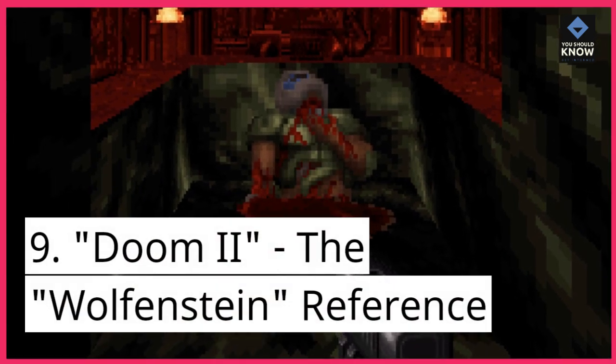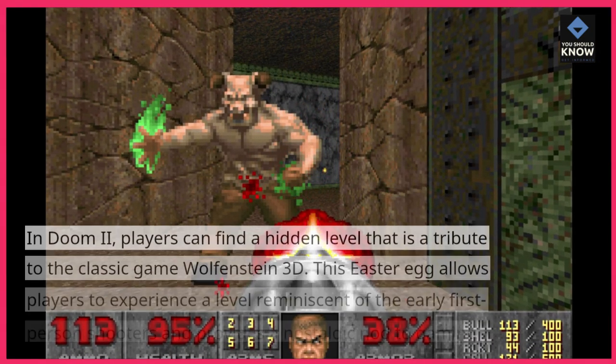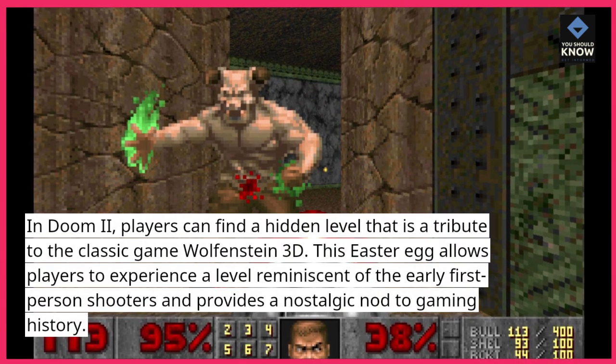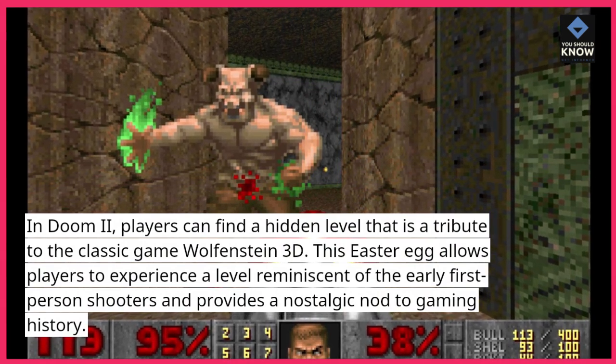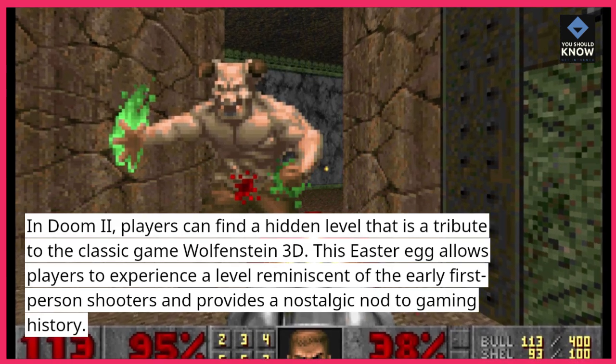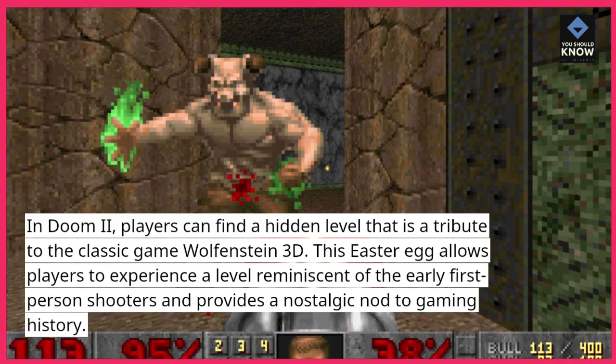9. Doom 2 – The Wolfenstein Reference. In Doom 2, players can find a hidden level that is a tribute to the classic game Wolfenstein 3D. This easter egg allows players to experience a level reminiscent of the early first-person shooters and provides a nostalgic nod to gaming history.